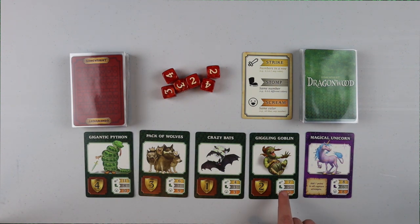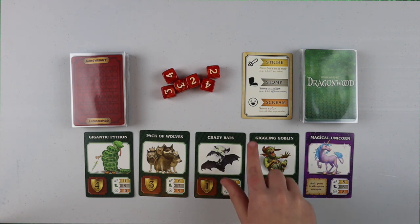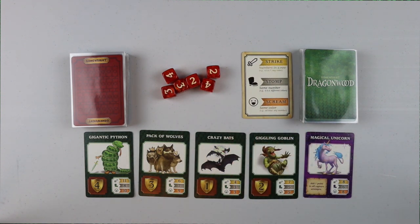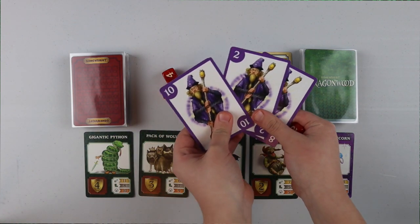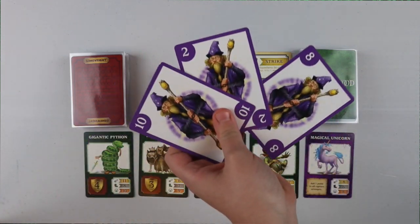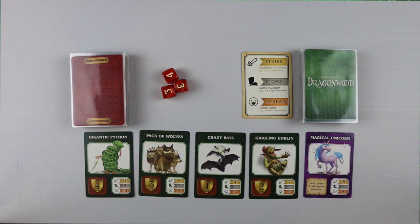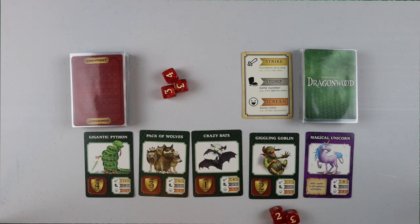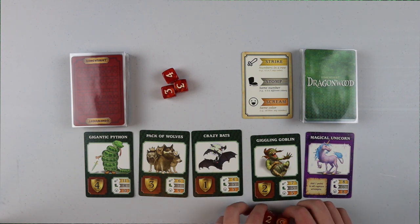On these cards, if you see the little sword, the boot, and the little guy screaming — look back up here: Strike, Stomp, and Scream. This is how many hit points you need to roll the dice. So if I were going to do this Scream right here, I would take three dice because there are three cards, then I would roll. I got five — it can be more than five or exactly five, but not below five. Then I would grab that and it counts as victory points at the end of the game.